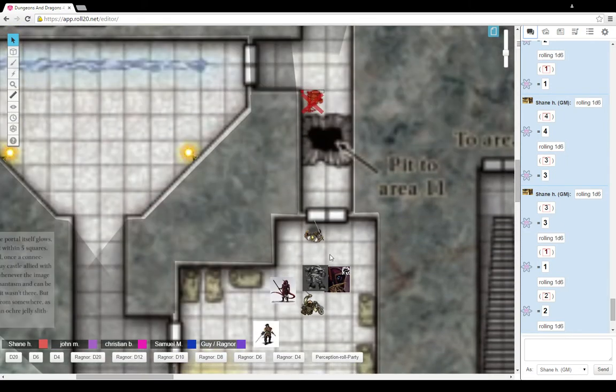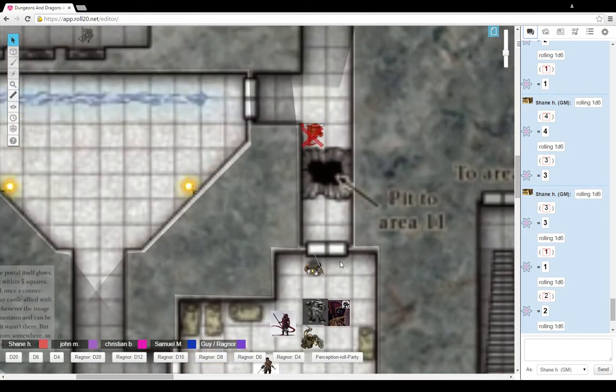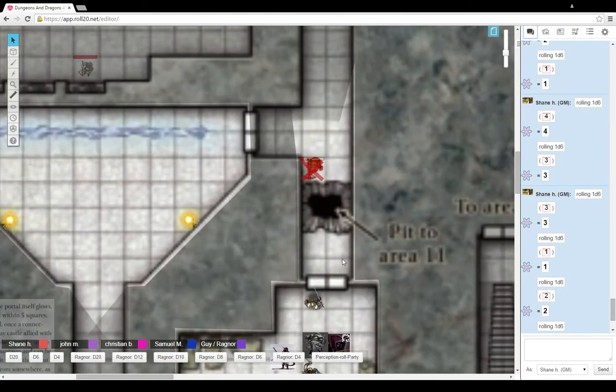The room you guys are at right now has two doors — a door to the west and a door to the north. The north door is open, and you can see it's a hallway that goes down quite a ways into darkness. There is what appears to be a pit about ten feet past the door. There is a rope hanging from the ceiling that they've probably been using to help them climb over it, if they want to go that way.